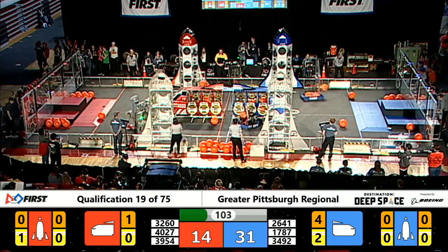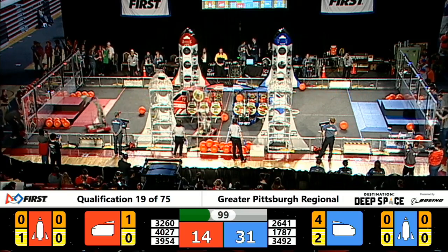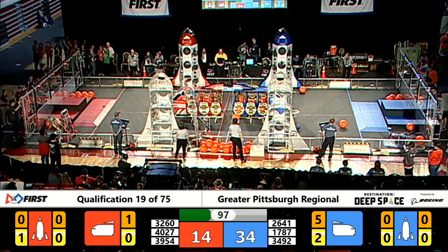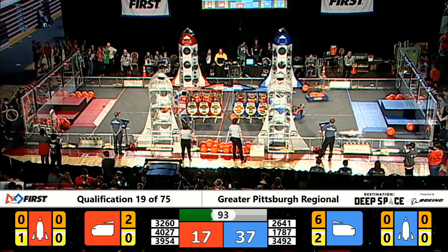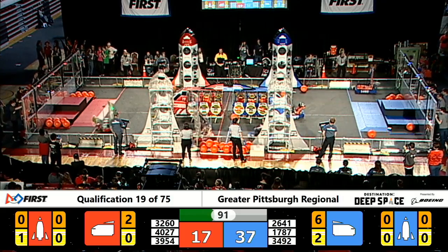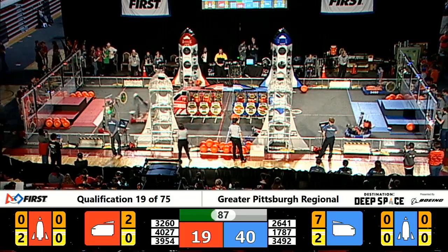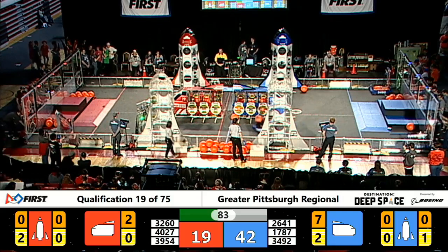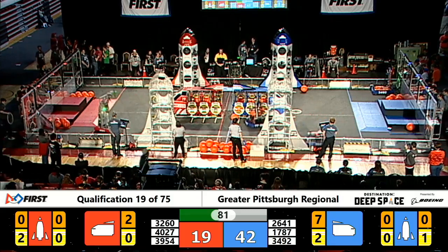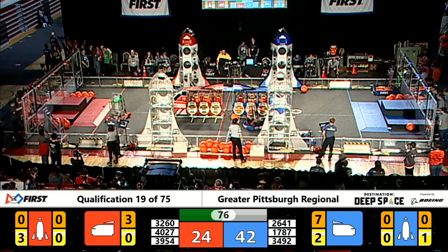Team 3260 is on their feet with a piece of cargo in their possession, heading over to the red alliance cargo ship, able to score that cargo. Team 3492 of the blue alliance responding in kind. Team 3954 placing a precarious cargo hatch panel on the top level of the red alliance ship, and here comes 4027 with another panel — they place it up high as well. It's pin the tail on the donkey over there on that red alliance cargo ship.